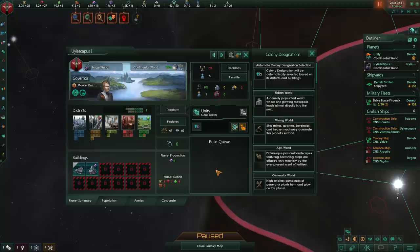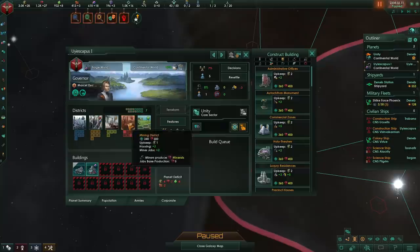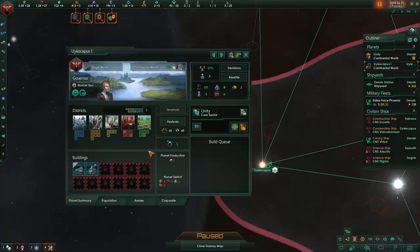In 3.0, specialization is very powerful. They buffed planetary designations and now stuff like mining world, agri world, and generator world give you a plus 25% bonus to whatever job they boost. If you combine it with something like a mineral purification plant or an energy grid, you can get up to plus 50% production in a specific resource. So if you have 3 specialized worlds producing 1 resource each, it will be far more efficient than if you had 3 worlds producing general goods.